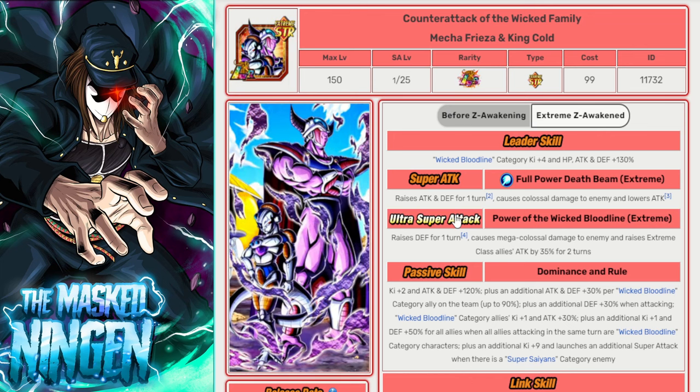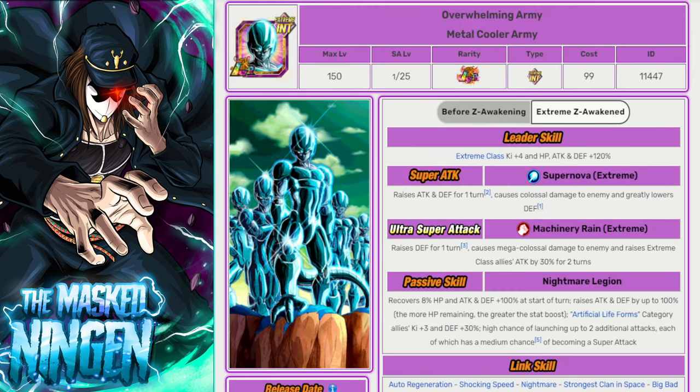You can use Mecha Freezer and King Cold as leader with the 130% lead if you have no other options. Next up is the Metal Cooler Army, another Battlefield LR. These guys were quite good when they got their EZA and have an Extreme Class lead for Ki 120, so they could be a last resort leader as well. They have decent super attack effects, getting defense on super, and they are just another free-to-play option you can throw on the team as another character that will activate Legendary Power and do a little bit of extra damage.